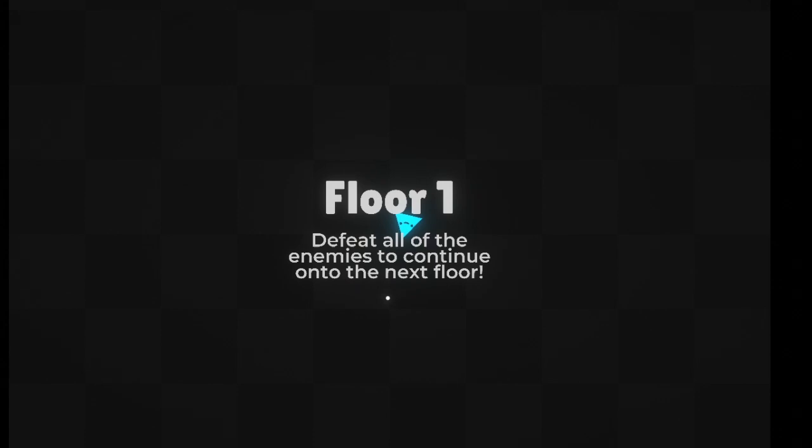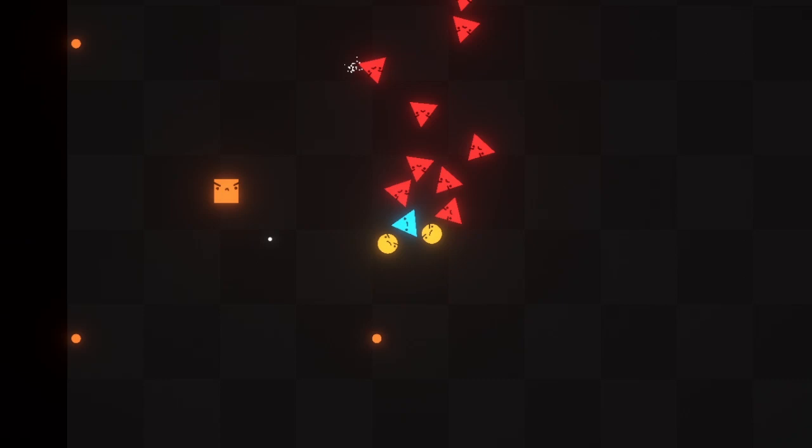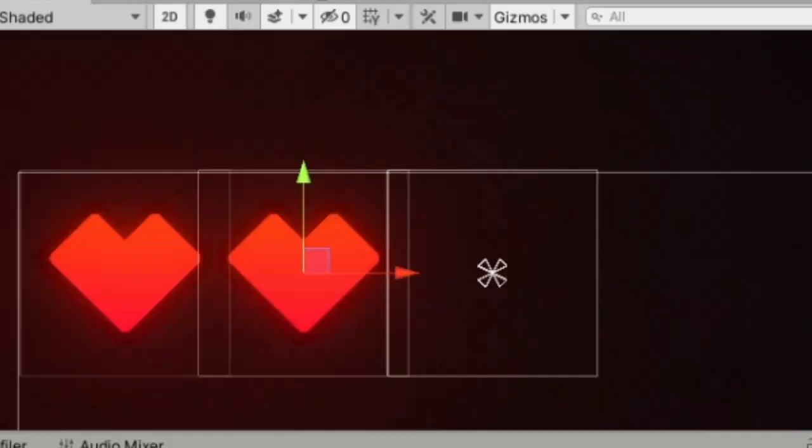Now when you click on the play button it brings you directly into the first floor of the game. I wrote out a little message here to let the player know what they're supposed to do, which is pretty much just killing shapes, and that was all working well. Except as the player you could not die. And that really crinkles my fax paper.